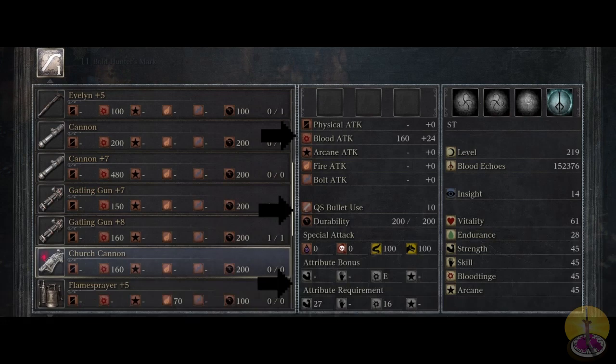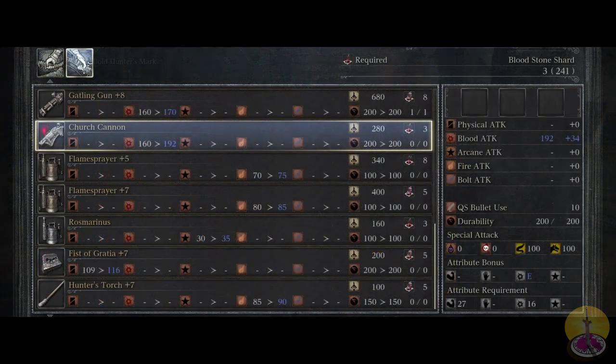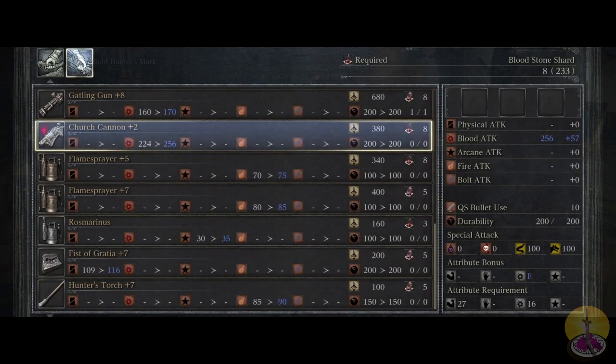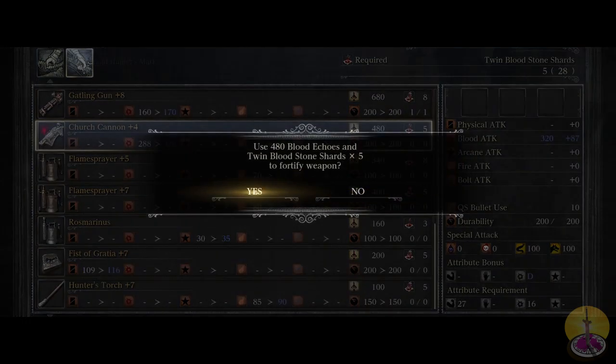So it's interesting. The question is: is the Church Cannon better to use than the standard cannon? In my opinion, yes — you'll see after upgrading it. For the upgrade, you get a good chunk of blood damage, roughly 30 or so, and bonus damage of about 15 to 18, which is pretty good.